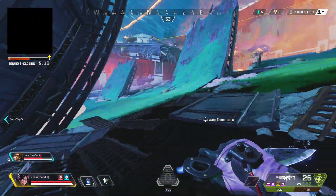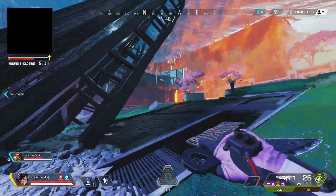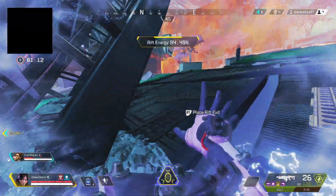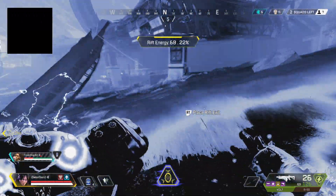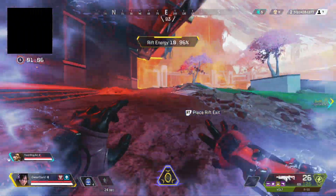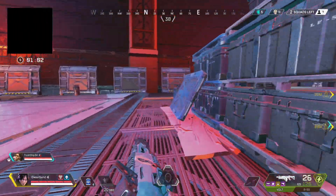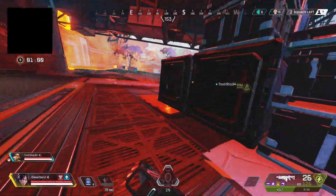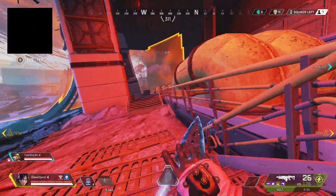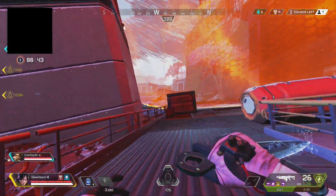I'm waiting for this dude to move because I'm very nervous. We're in the matrix right now. Go underneath. We play underneath — we kind of have to, we kind of don't have a choice. We play underneath and just hope for the best. We could go up this way — I might try it. I'm going to try it.